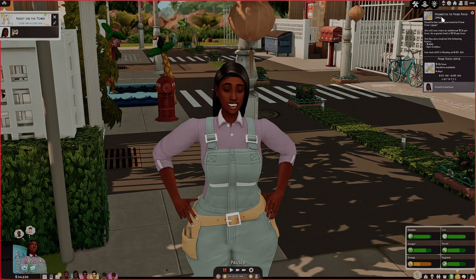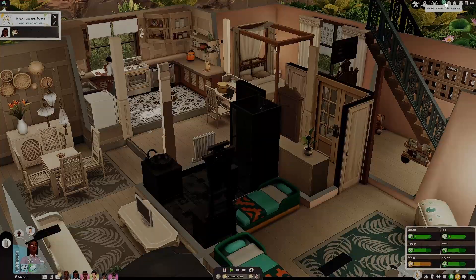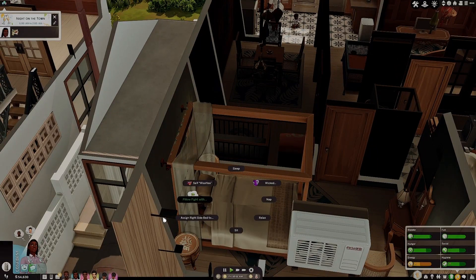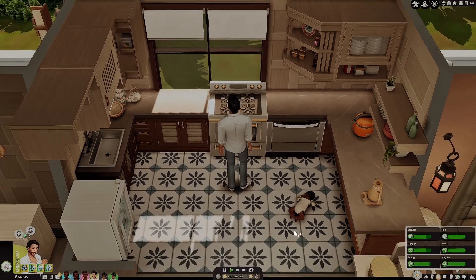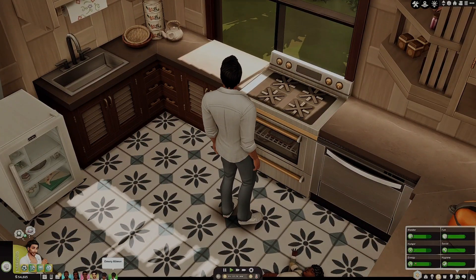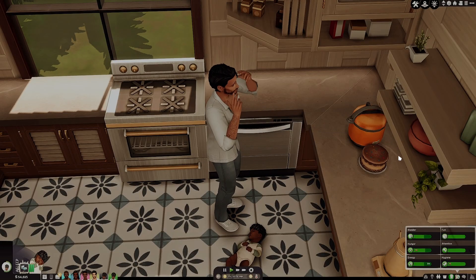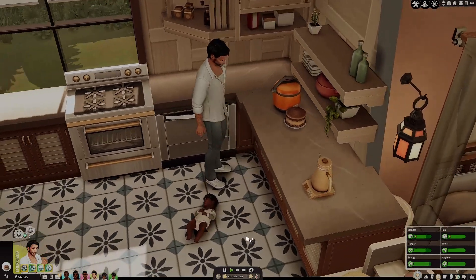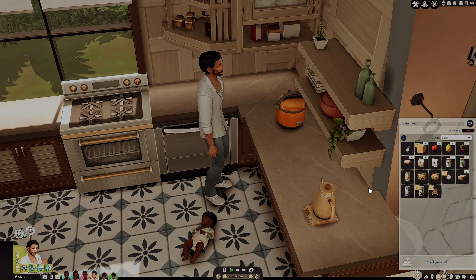Okay guys, so Denetha just got back from work and she got promoted to prime fixer upper. She will now make an additional 31 simoleons per hour for a grand total of 78 simoleons per hour. She has also received a bonus of 400 simoleons and new clothes. So now I believe she is level three in the handy person career. I also have Jasper and Anessa baking cakes for the babies' birthdays today. How is Jasper doing downstairs on the cake? Both boys just went back to bed — it looks like he's literally sleeping on the floor. I feel so bad. I'm going to have him go ahead and put birthday candles on this cake.